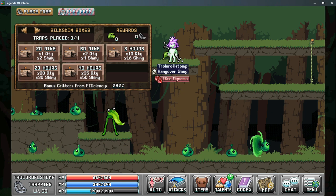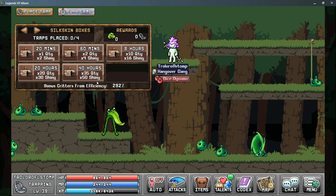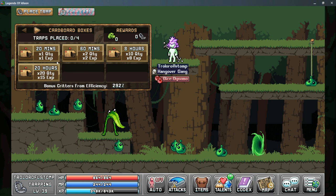If you select the silkskin boxes, instead of having an exp multiplier you'll have a shiny bonus multiplier, so you'll get more shiny critters at the cost of less exp. The last piece of information is at the very bottom: the bonus critters from efficiency. As you gain more efficiency you'll start gaining a larger multiplier for the number of critters you get.